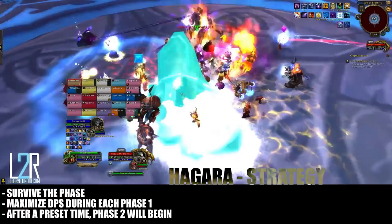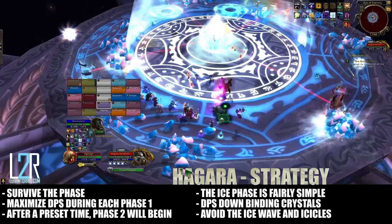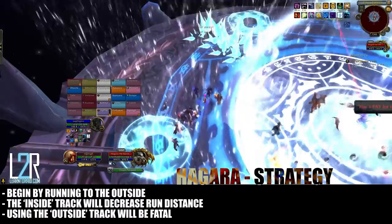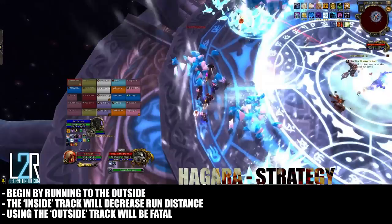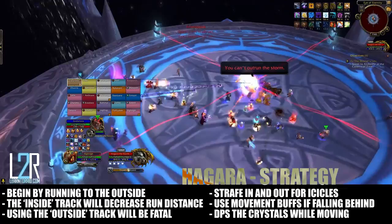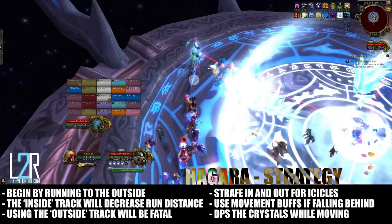The ice phase is simple enough in theory: run around the outside of the platform avoiding falling icicles, staying ahead of the ice wave, and DPSing down the binding crystals. In practice, this can be somewhat tricky. Begin the phase by running to the outside of the platform. Stay as close to H'gara's water bubble as possible, as this will decrease the distance your raid must run to stay ahead. Trying to stay ahead of the ice wave by running around the very edge of the platform will prove fatal. Don't hesitate to use movement speed spells or gap closers like Sprint or Intercept to stay ahead.